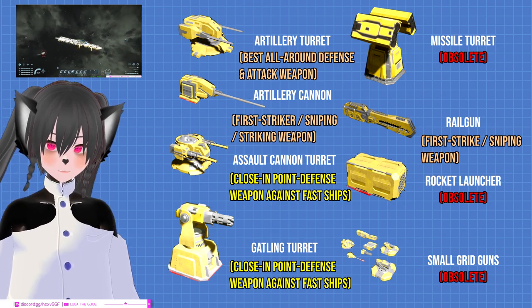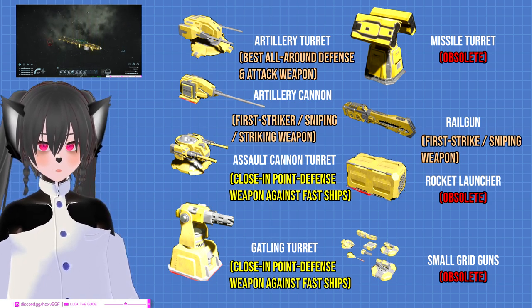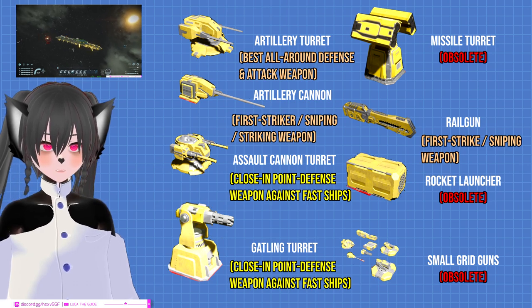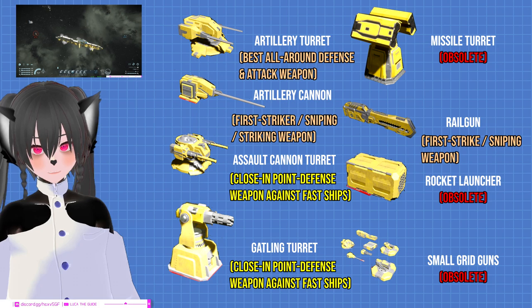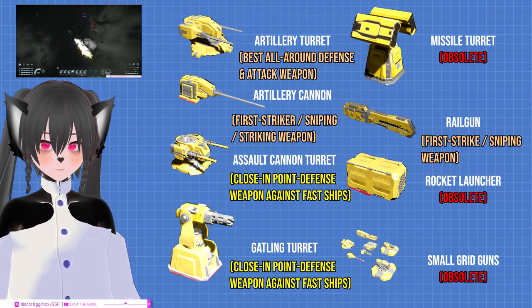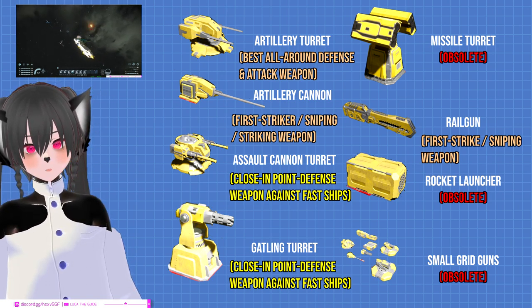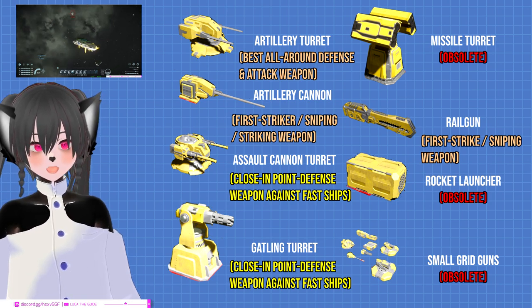The artillery turret can shoot as far as the railgun and artillery cannon, and you don't need to aim at the enemy like you do with those guns. This makes it a very versatile weapon. It can reach as far as the railgun and artillery cannon, and it has a higher destructive capability than both of them when you consider the rate of fire.